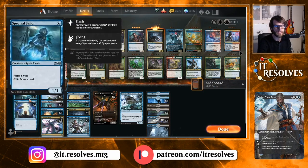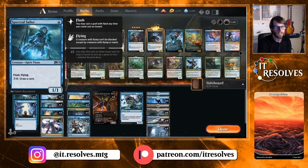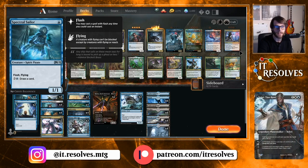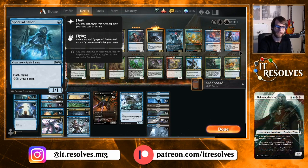In the one-drop slot, the only change is we dropped two Opts — we initially had four, we dropped it down to two. Opt cycles for one, draws a card, very efficient, just a nice draw spell. We still have the full four Spectral Sailors: Flash, Flying, 1/1 for one, and then for four mana you can draw a card. I actually really like this card. It does kind of do the same thing as a few other cards, so you could probably flex it down a little bit.